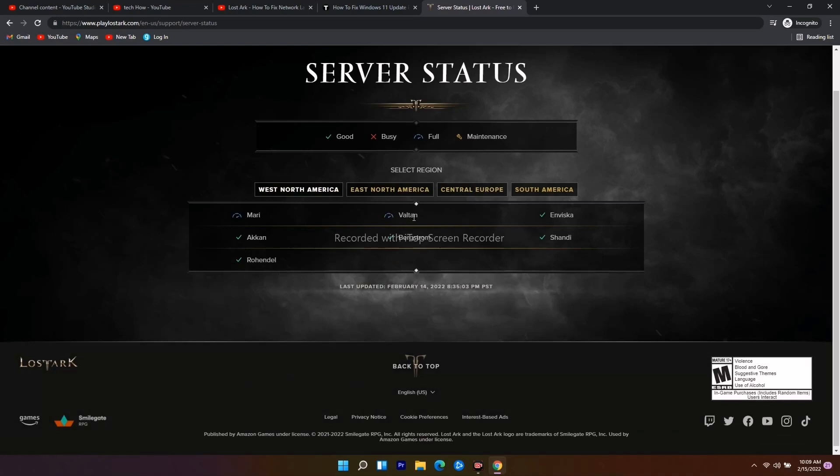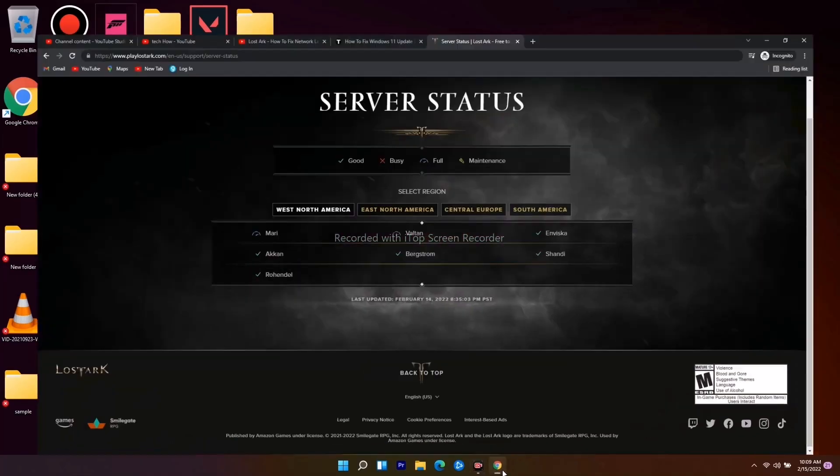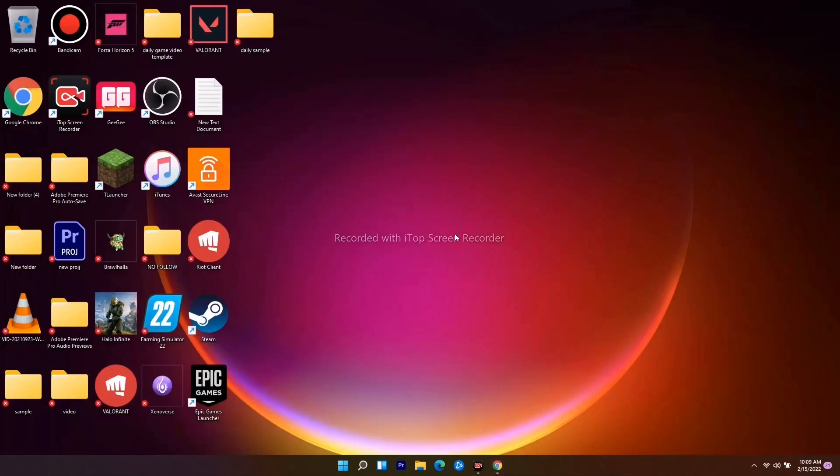Following that, you also have to make sure that if you're running any VPN when trying to play the game, it's very important that you turn it off. Some people have a habit of keeping their VPN on, and that can cause issues. So turn off your VPN whether or not you think it's affecting things.